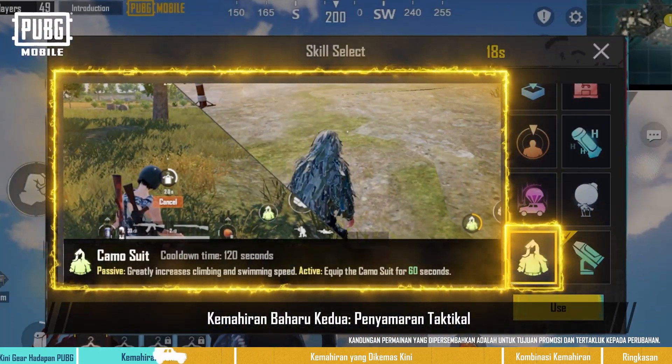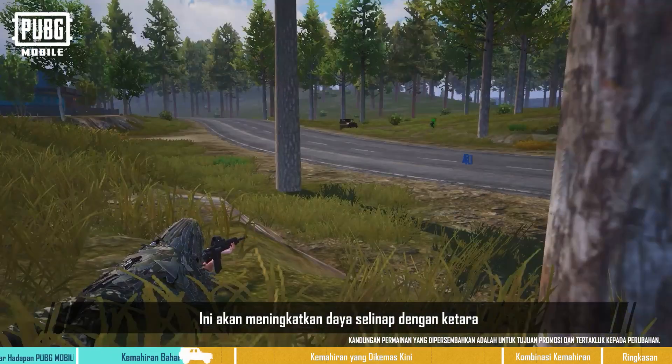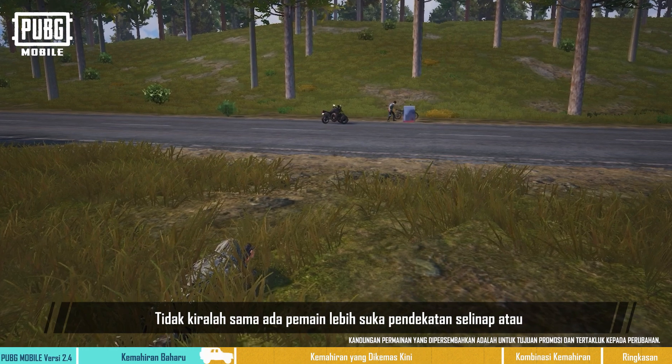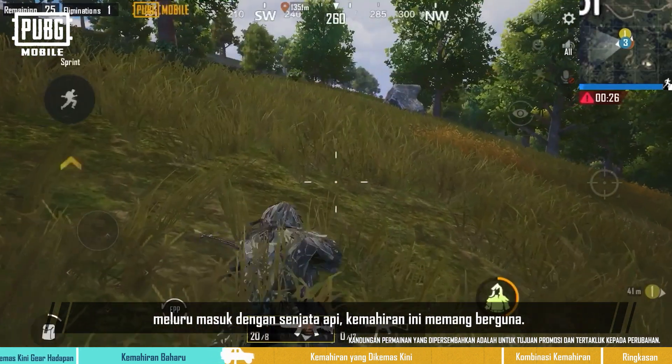Second new skill: Tactical Camouflage. Players that choose this skill will be able to put on the special camo suit. It greatly improves stealth, and it also boosts the speed of climbing over obstacles. So, no matter if players prefer a stealthy approach or if they'd rather go in guns blazing, this skill will come in handy.